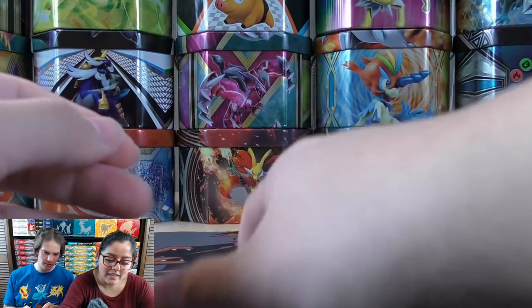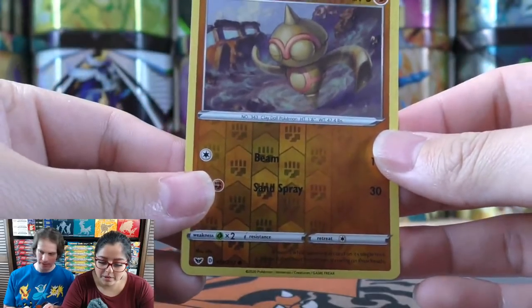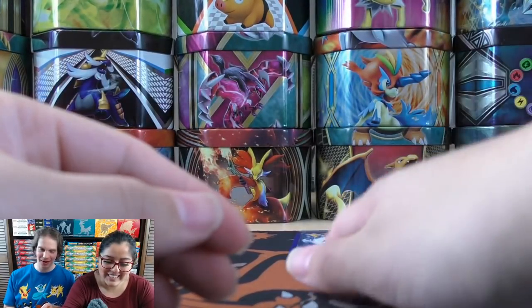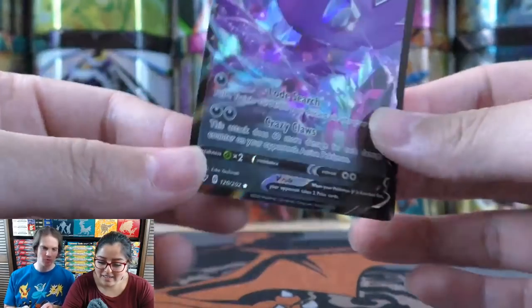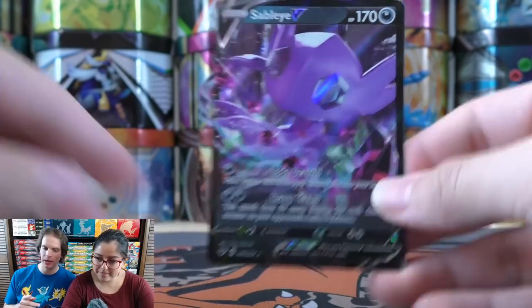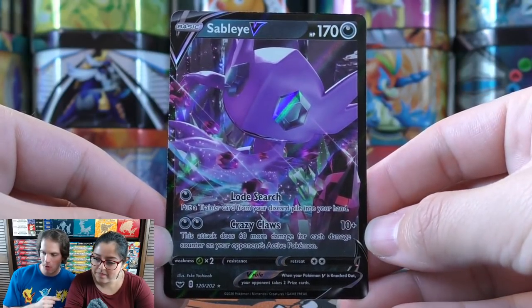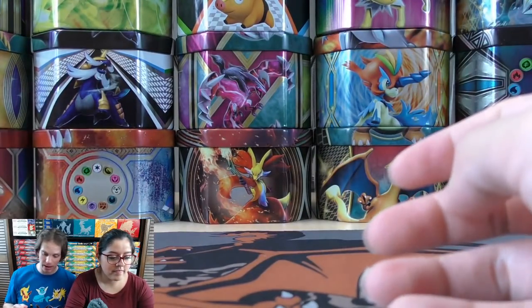Carla will open one more Evolutions pack. The Pokemon on the front is Raichu. Second Evolutions pack from Carla: Seel, Magikarp, Lightning Type Energy, Ghastly, Team Rocket trainer card, Magmar, Surfing Pikachu — another card I'd love in rare holo form — and Kakuna is the reverse holo uncommon. The rare is a Starmie — the one I just pulled in reverse holo form. So two secret rares in that pack.